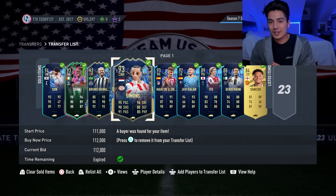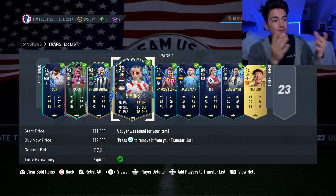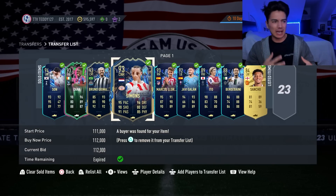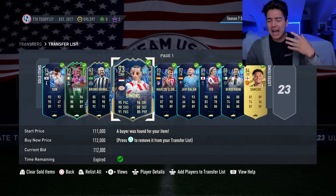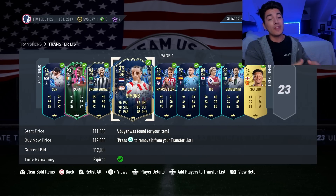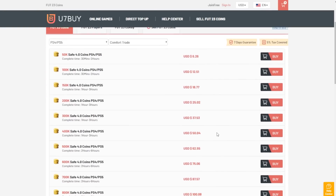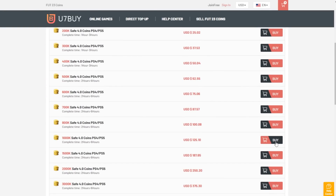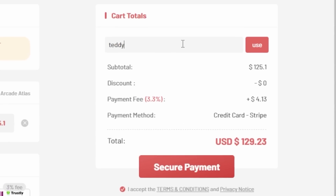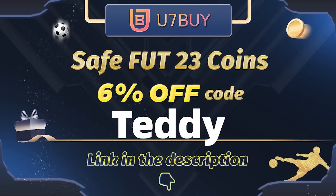Welcome back to the channel. In today's video, we're going to be talking about the exact steps you can be doing every single day to make coins on FIFA 23. We're also going to take a peek at the level up cards and how I think they're going to be moving up or down in the market. If you want to have millions of coins in FIFA 23, go to u7buy.com for cheap, fast and reliable FIFA coins. Use code TEDDY at checkout to get 5% off your order. Link is in the description down below.